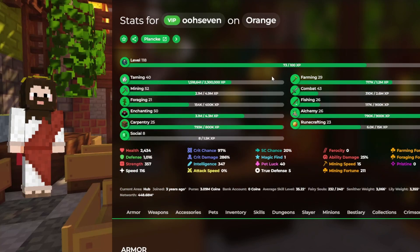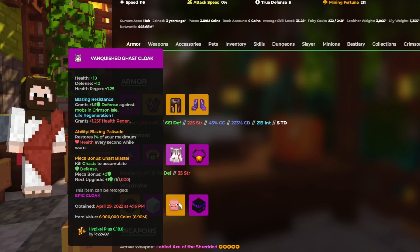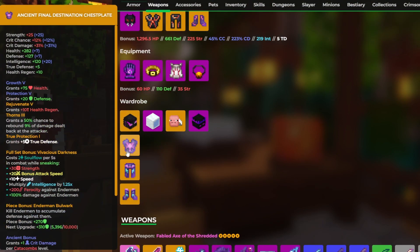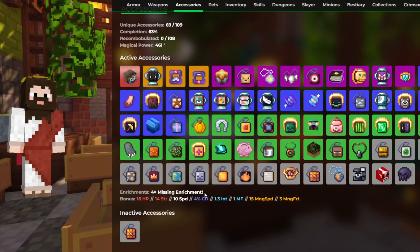Alright guys, for our last winner of the day we got 07. He's been in my streams a lot recently. He said great video, so underrated — thank you so much. Level 118, not bad. He's the first player we haven't seen on Ironman today. Really good taming level, decent forging level. Try to get that farming level up to level 30 — really close. And try to get your fishing level up to 27 so you can lava fish. Decent Necron. You have a decent purse, although I would try flipping when you're not online. Try to get the Rift Necklace if you can — it's pretty straightforward to get. Magic power is pretty decent; I would get that up to 500.